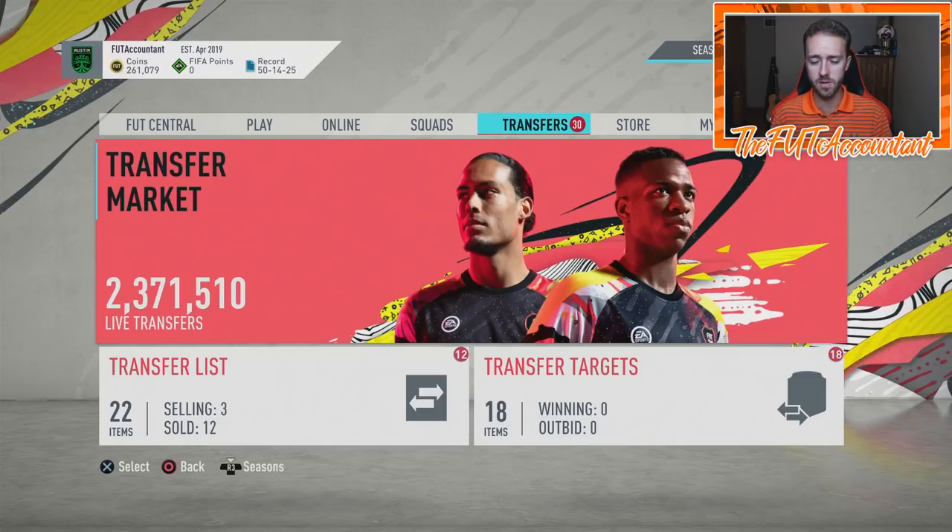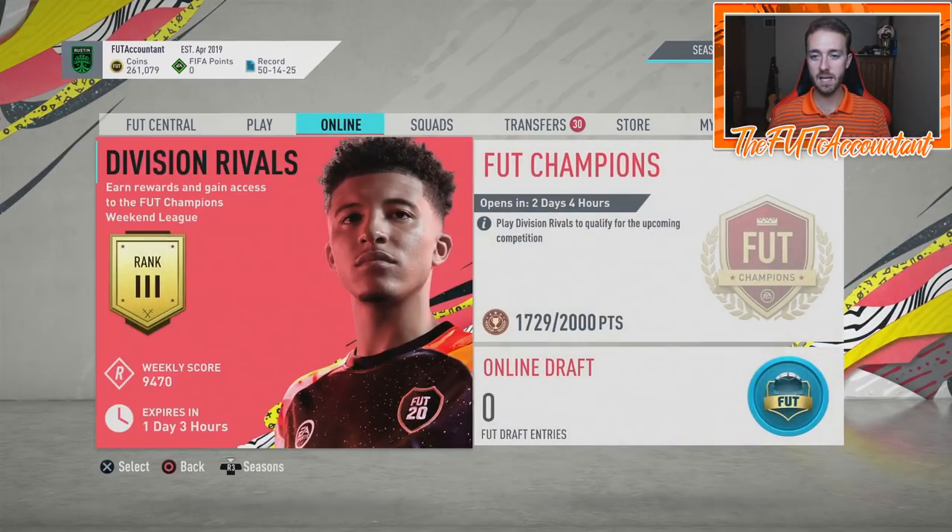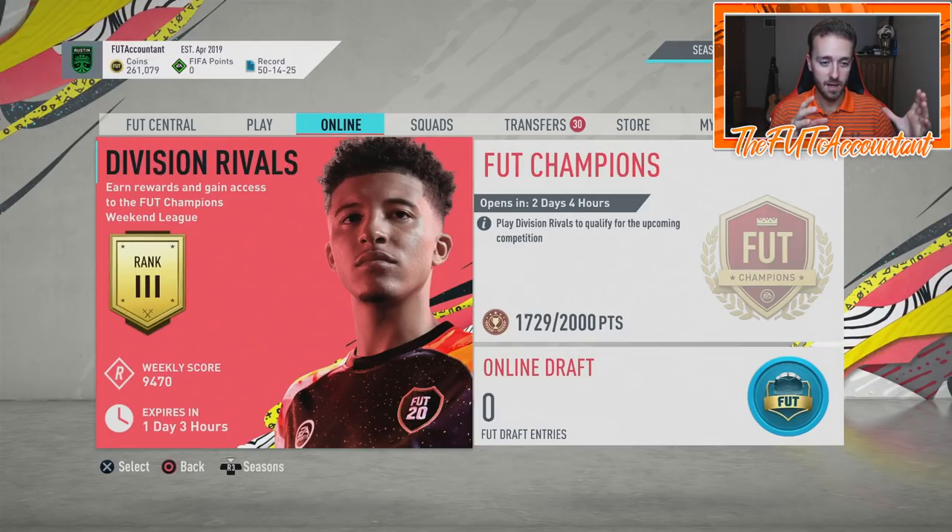I have around 260,000 coins at the moment with some stuff to sell. I'll be close to 500k once that's done. We'll be looking at a lot of different players to buy into this week, because this is like the first full legitimate weekend of FUT Champions and Division Rivals rewards. We had the second week of FUT Champions, so more people are going to be playing.